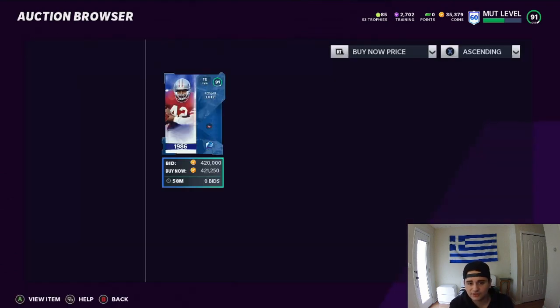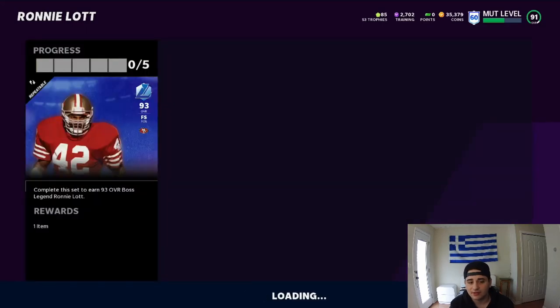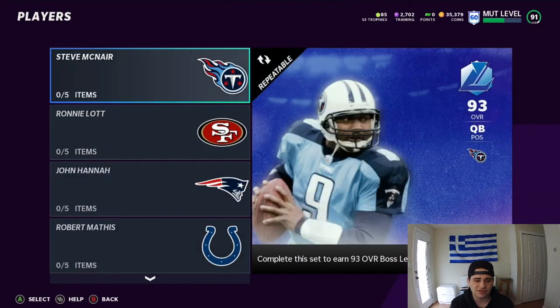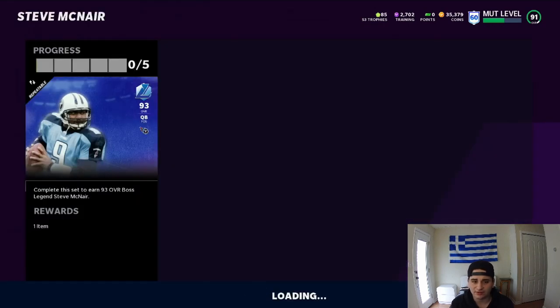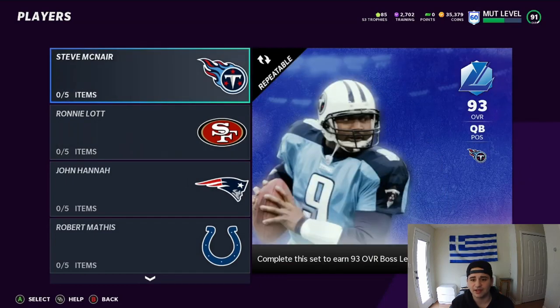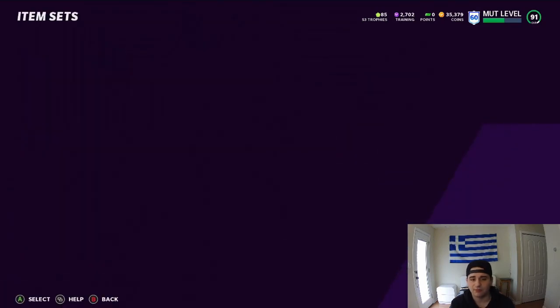The first one on auction is at 420k for the 91. These cards just released — I was kind of curious because I've been stalking the auction and didn't see any of them. But this is what you need for the set: Steve McNair and Ronnie Lott. Both of these cards are really solid. I will be posting a market talk video in a little bit.